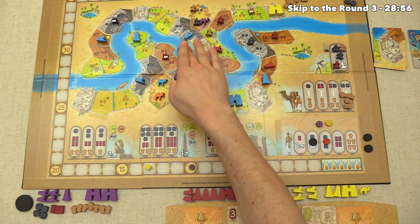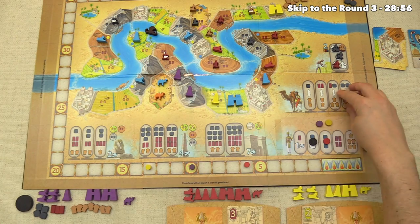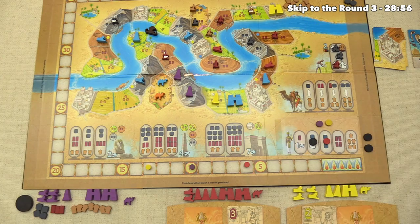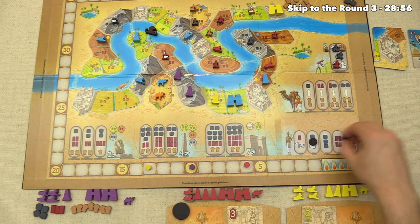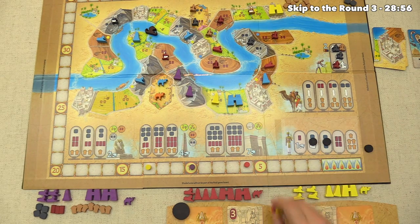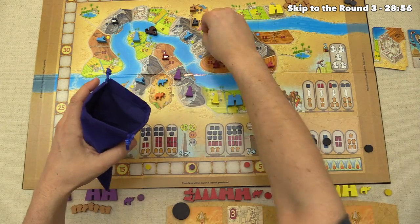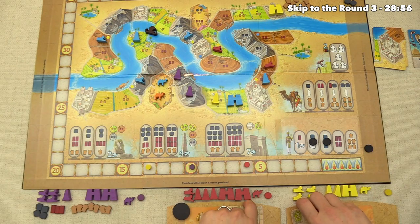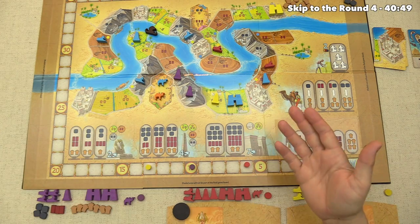The barge moves farther down the river. We get our camel back, all resources return to the supply, and the red player takes the regent token. Everyone gets their withdraw discs back, that spot is blocked for the rest of the game, laborers return to the bag, and the two used boon cards are removed. We're ready for round three.